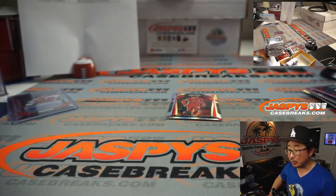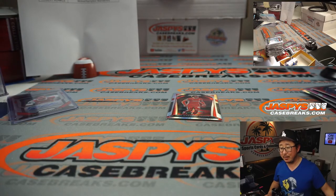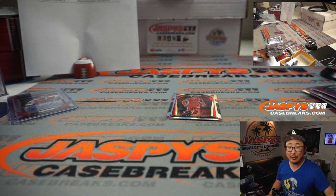And there you have it, boys and girls — pretty nice break. That was 2-Box Random Club number 19, 2020 Panini Prism Premier League Soccer, the EPL. Thanks for watching. I'm Joe, and we'll break more footy with you next time. Bye-bye.